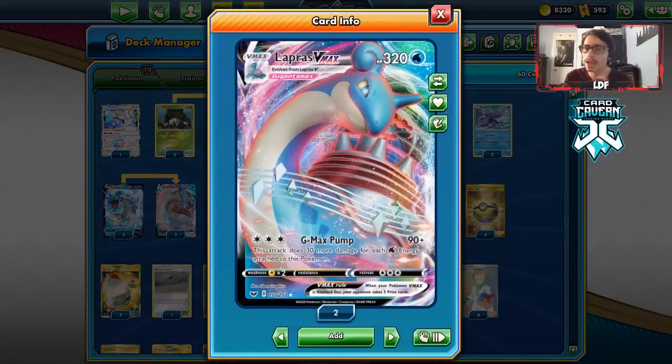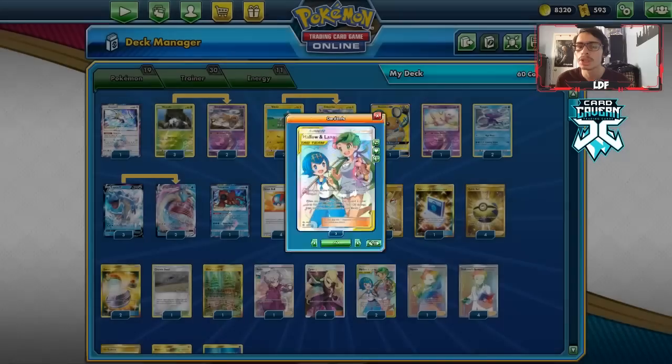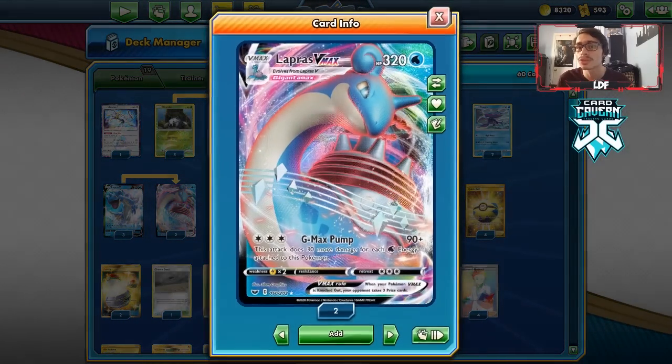Our main attacker is Lapras — we're playing a 3-2 line of Lapras V and VMAX. We don't need more than two VMAX in my opinion, since we have Ordinary Rod. We use G-Max Pump and we're mostly playing the two-shot game rather than trying to load up eight energy for a one-shot. We have Malamar to heal, and of course Shedinja, which makes Lapras VMAX only give up two prizes when knocked out.